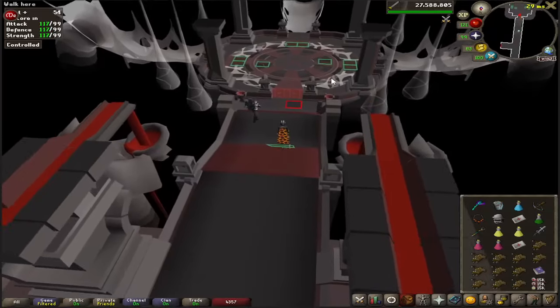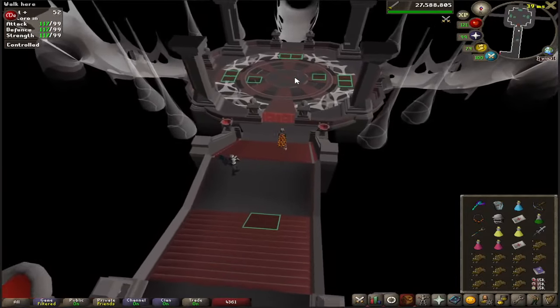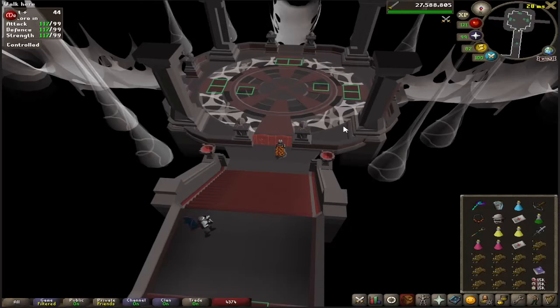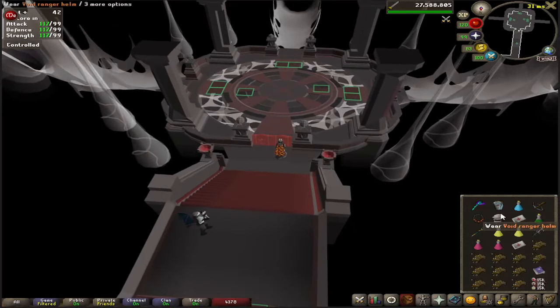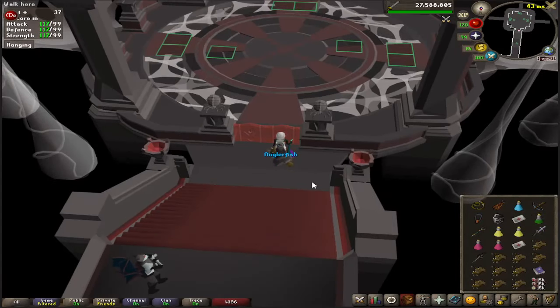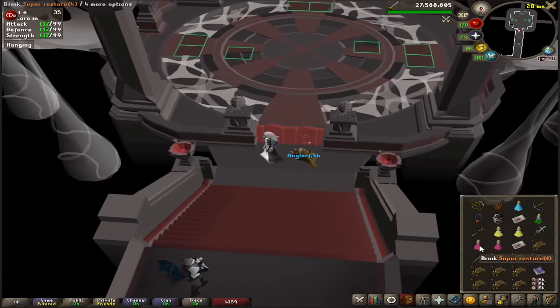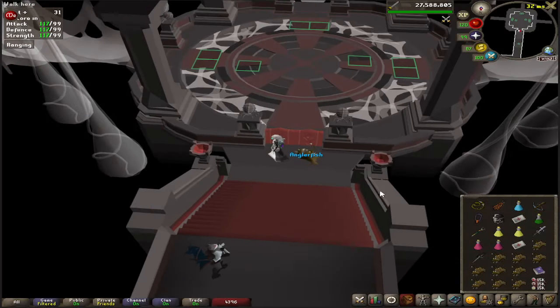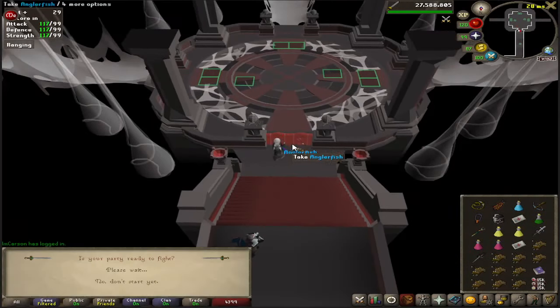This next room is the Nylocas room. It'll spawn white spiders which attack with melee, green spiders that attack with range, and blue spiders that attack with mage. In order to damage them, you just have to hit them with the corresponding style. I would recommend putting on your ranged gear and sitting in that gear for the majority of the room. Have your trident and tent whip somewhere you can reach them, and go in.